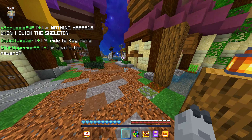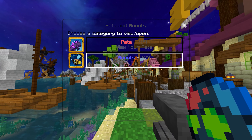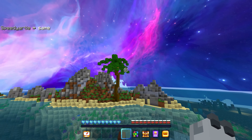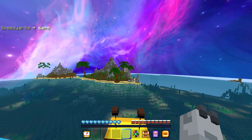Now, a lot of people have been struggling with this, but I will be showing you how to get there. So if you go to the docks in the hub, I'm going to go on a mount to show you guys quite easily. You're going to want to sail past this sunken ship and go all the way out to this island over here.